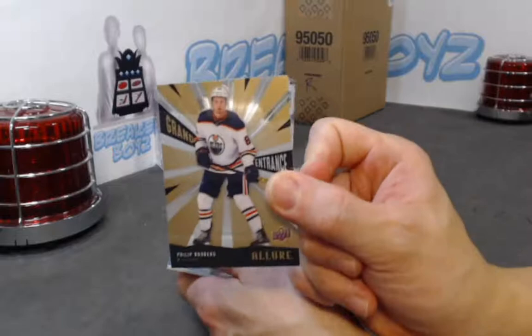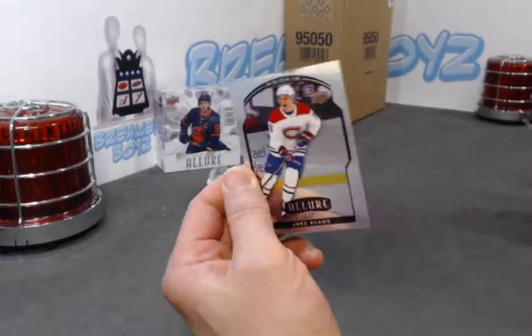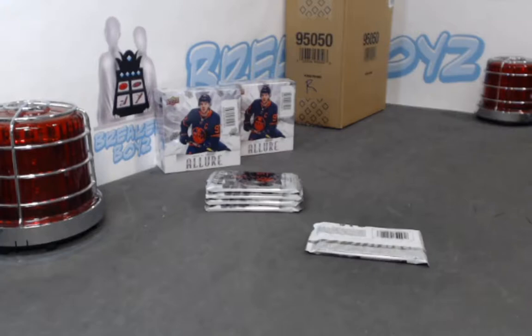JT Tavares black rainbow, Philip Roberg grand entrance, Jillsen SP rookie, and a Jake Evans base rookie. Evans is having a great break!